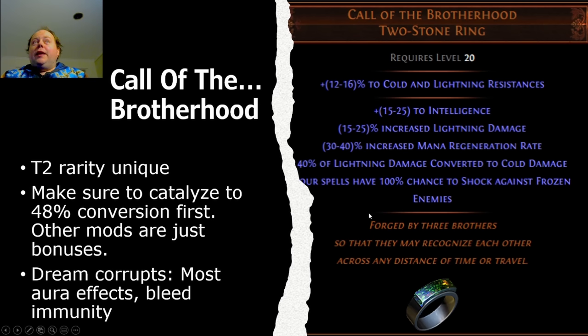Continuing on the theme of rings with a 'Call of the X' name, Call of the Brotherhood comes up next. This has been a perennial favorite for double corruption. It's a tier two rarity drop-anywhere unique. Make sure that you catalyze that 40% lightning conversion up to 48% first — the other mods on this item are just bonuses, but that one is absolutely essential. Dream corruptions to get on this item: most aura effects are great, as is bleed immunity.